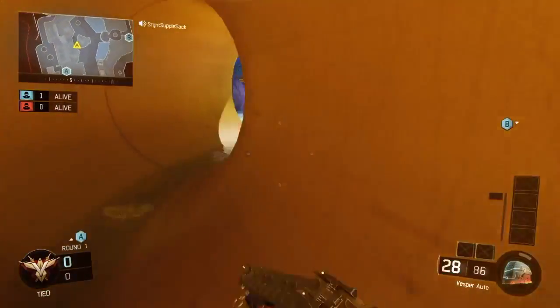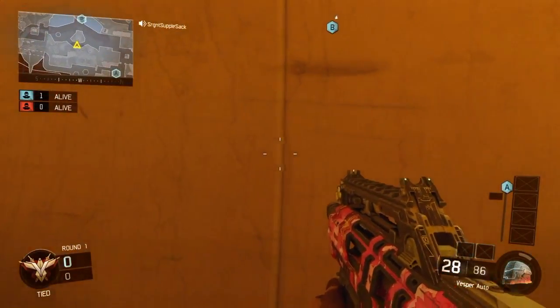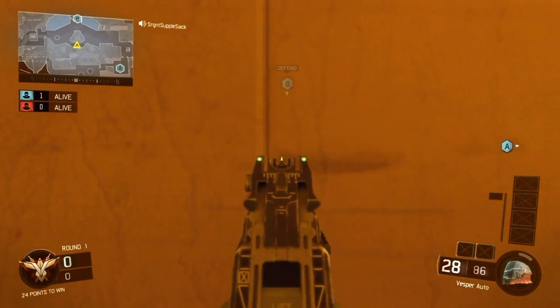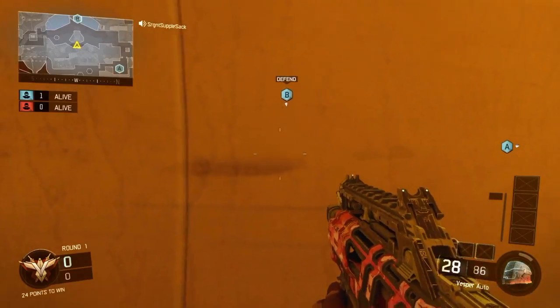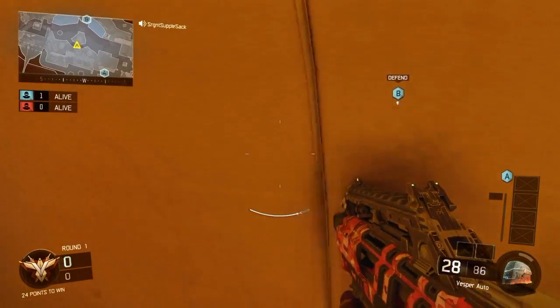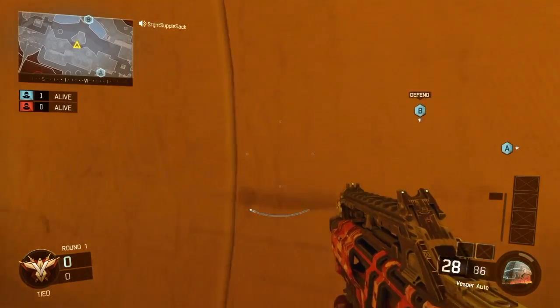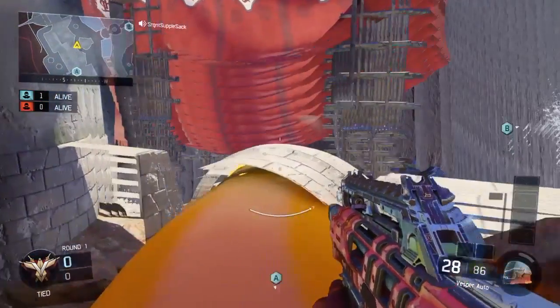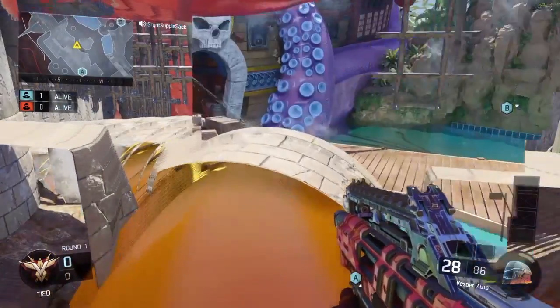First things first — we want to come to this yellow pipe in the very center of the map. On this line here, we want to go a little to the right. It can be kind of iffy, but you just want to boost up and you will mantle through the pipe eventually. It's a little tricky, but you'll get the hang of it.